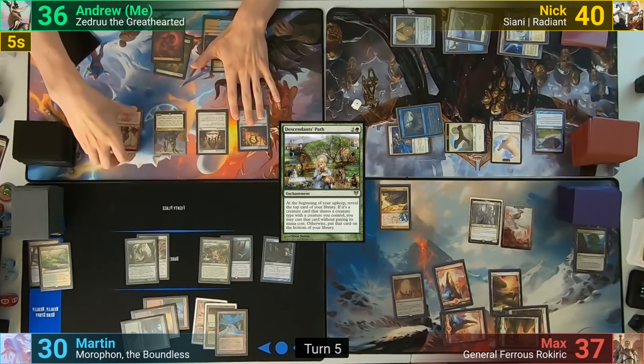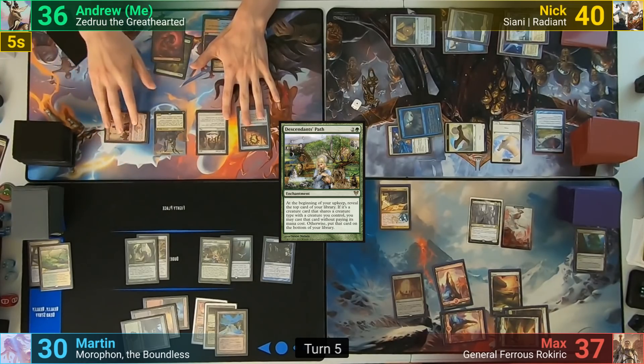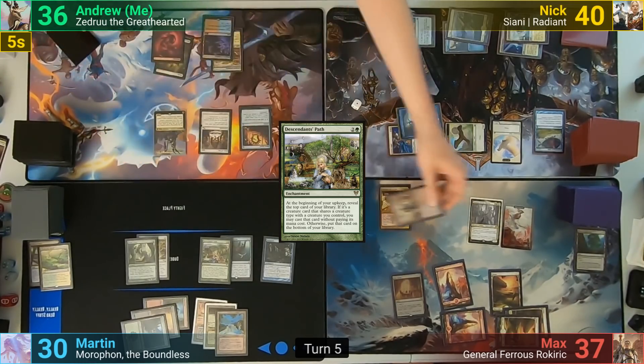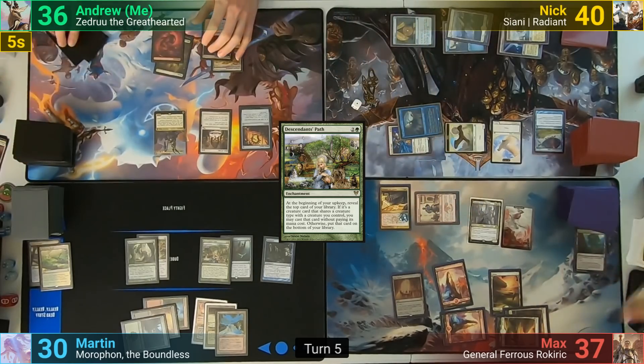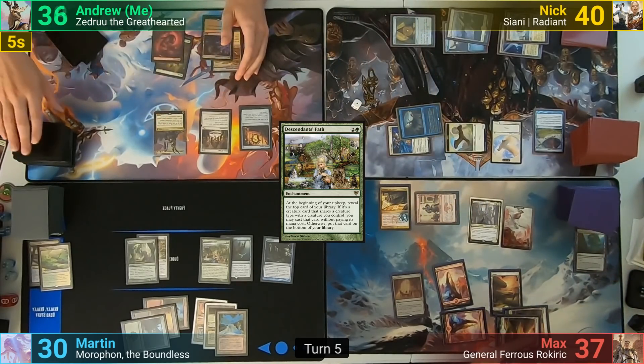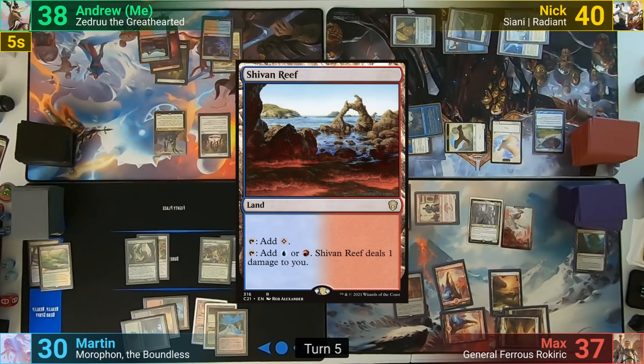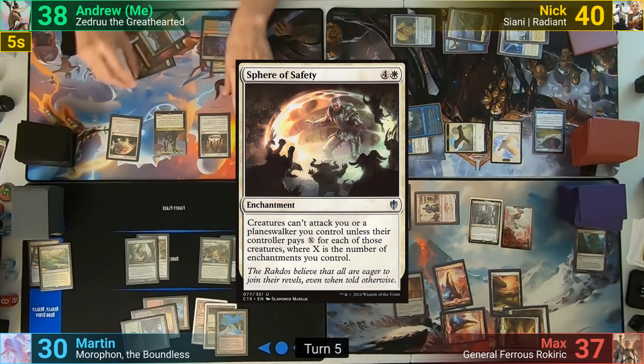On my upkeep, with the Zedru trigger on the stack, I activate Humble Defector to draw 2, donating the Defector to Max. I then resolve the Zedru trigger, drawing 2 and gaining 2 life, and draw for turn. I play a Shivan Reef as my land drop, cast Sphere of Safety, and pass.